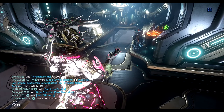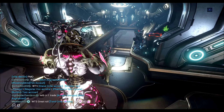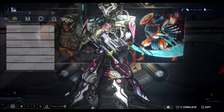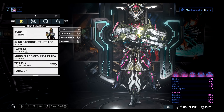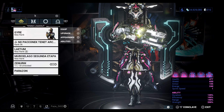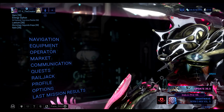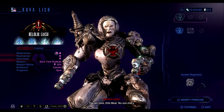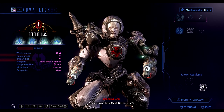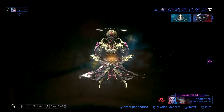Before you click square on the downed enemy, it's going to show you the weapon you can get. This might happen as a reflex — I'm warning you, don't do it reflexively. Check the weapon it shows hovering above. If it's not the weapon you want, just extract from the mission — don't exit. They've updated it so that they remove that weapon from the weapon pool, increasing your chances of a different weapon. If it is your weapon, click square and you'll meet your Kuva Lich, and it'll tell you the weaknesses you can use to fight it.